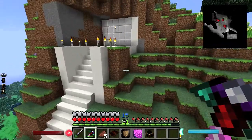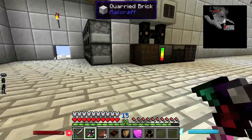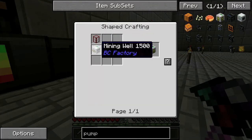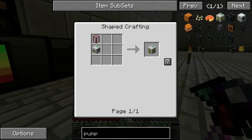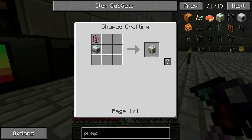We even have copper, tin. I grabbed some resources from the quarry when I had it running earlier — like yesterday. Let's start making that pump. We have tons of flint. Do we want the Buildcraft factory pump or the pump from Industrial Craft? Do the one from BC because it looks a lot easier.